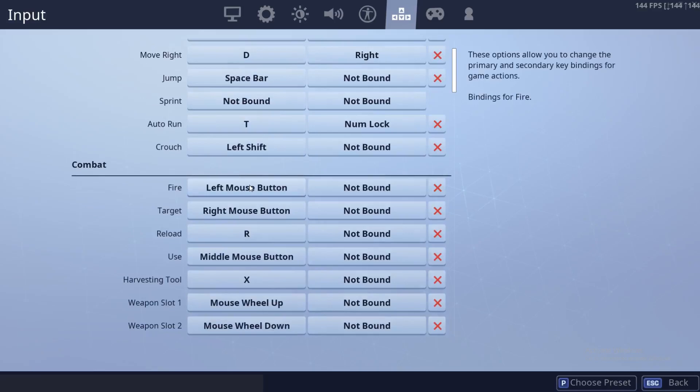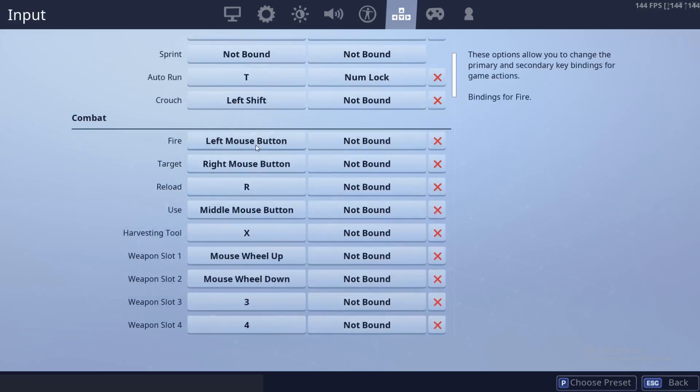For our combat controls, we have left mouse button for fire, target with right mouse button. This is what pretty much everyone does. Reload is R. And for use — like to pick things up, open doors, and other things — it's middle mouse button, because I don't actually have any side mouse buttons. So I just click down on the scroll wheel.